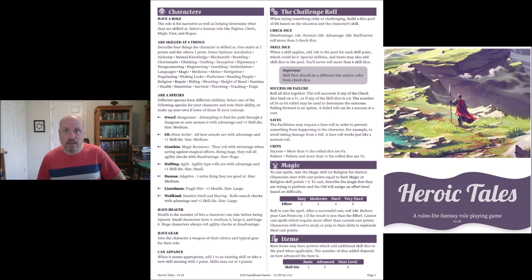The facilitator who runs the game may request a save roll to prevent something from happening to a character — for example, to avoid taking damage from a fall. It works just like a normal roll. For crits: if more than half of the rolled dice are sixes, it's a critical success. A critical failure is when more than half of the rolled dice are ones.